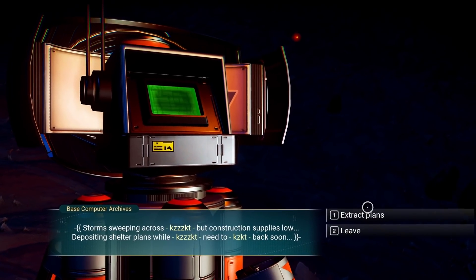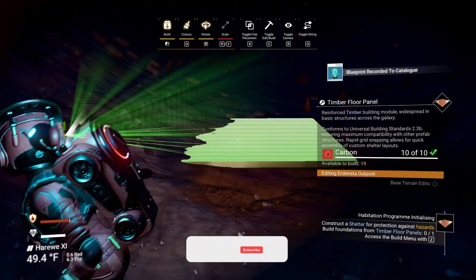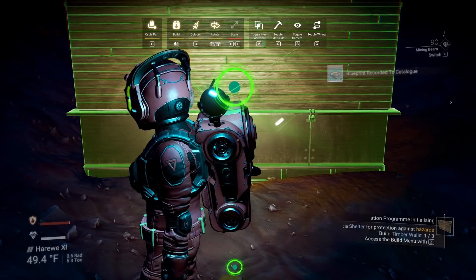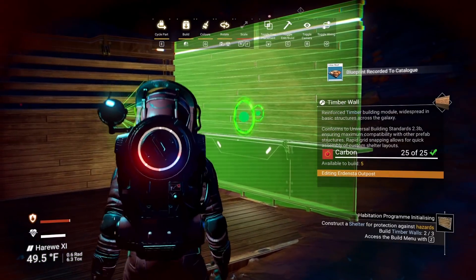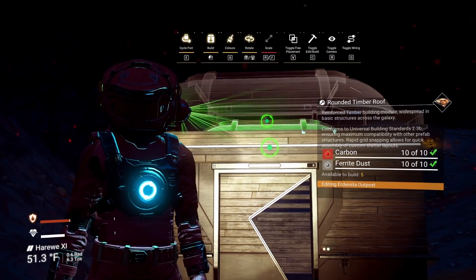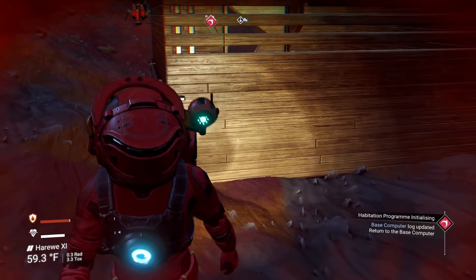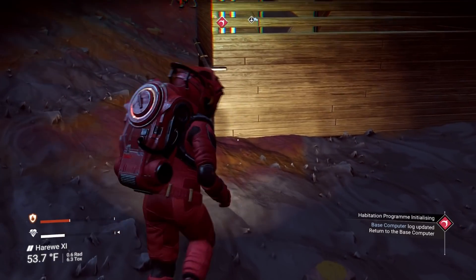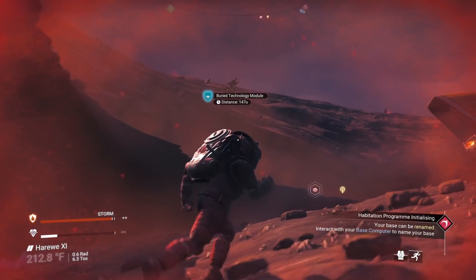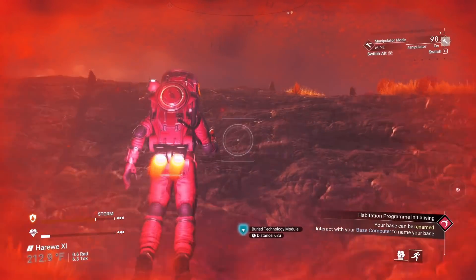Let's build a base real quick. I'm going to need to go find a little bit more salvage tech. With the storm rolling in, we've got to go search down some more buried technology modules so that we can progress the quest and build a teleporter, as well as fuel it with the biofuel reactor.